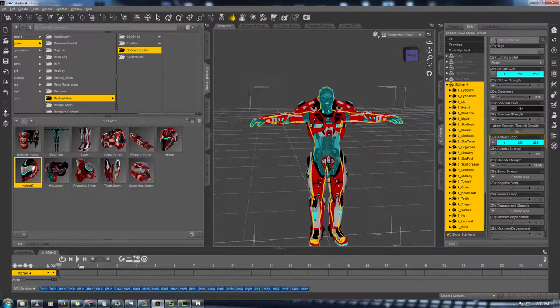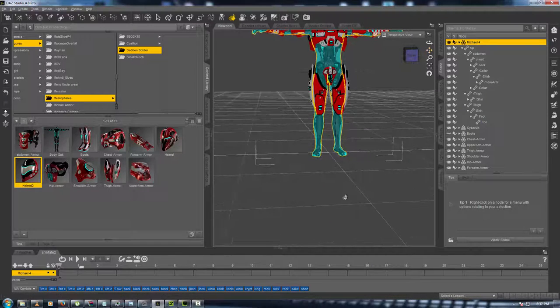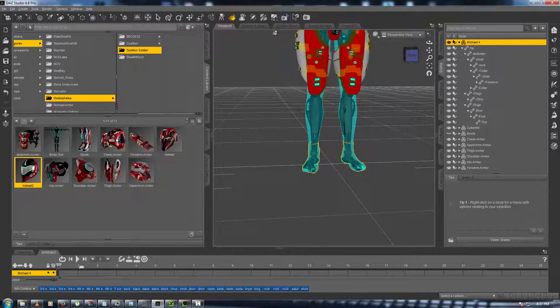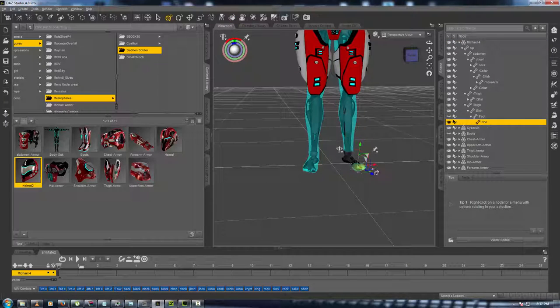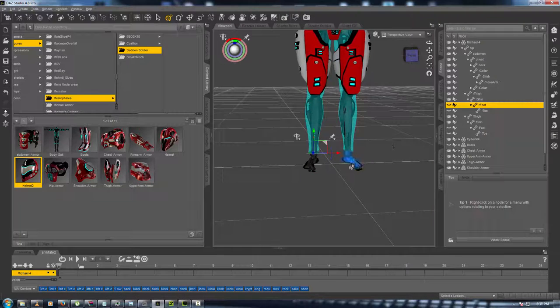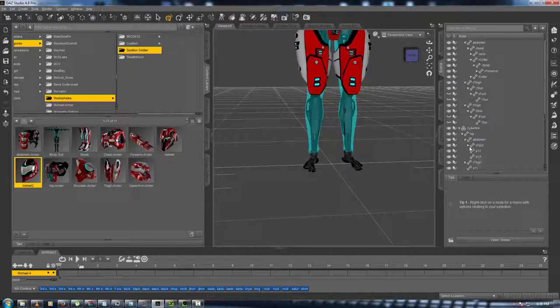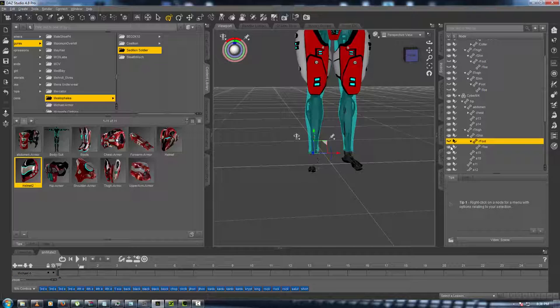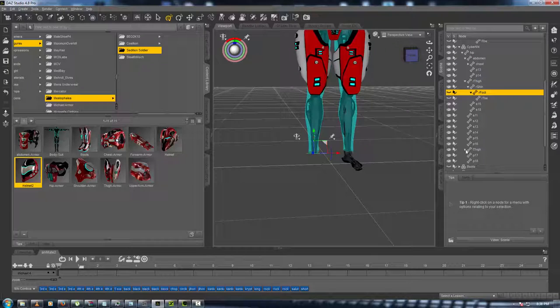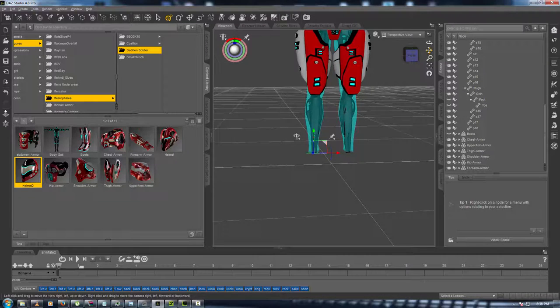Now go into your scene and hide your boots. Then use your selection tool and start hiding the feet, toes — anything that won't be seen — just hide it, because you want to reduce the poly count as much as you can. Hide the right thigh, right shin, right foot, all toes.